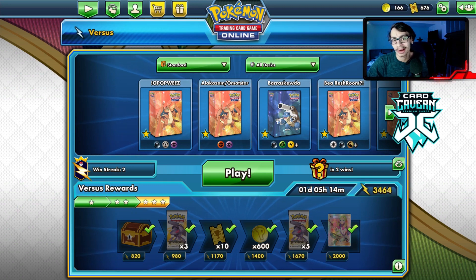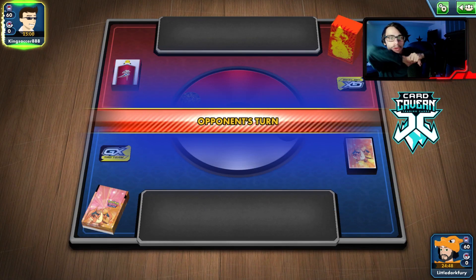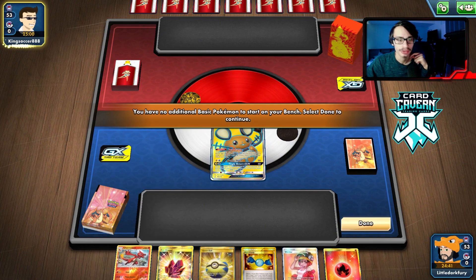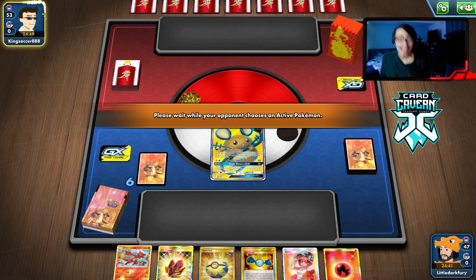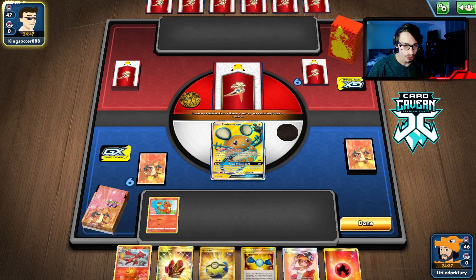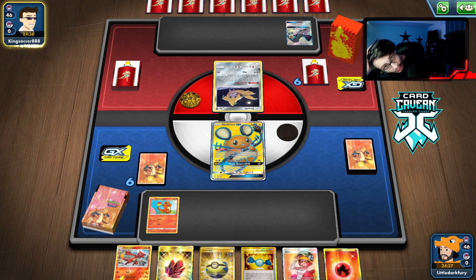Alright guys, let's try out this deck one more time. We go second, so we get turn one Welder. Going first isn't bad — we have Volcanion in the deck. But we get a Dedenne start with a Breakzard play available, so it's all good — not the ideal start but we'll see. Oh, we're playing against ADP! And we get a Dedenne start. Even better. What are we getting? Charmander — cool. We can beat ADP maybe. Should we go all in with Charizard? No, that seems bad.